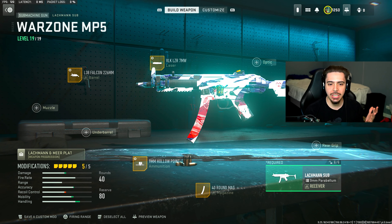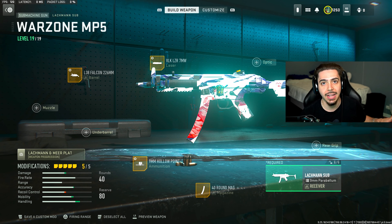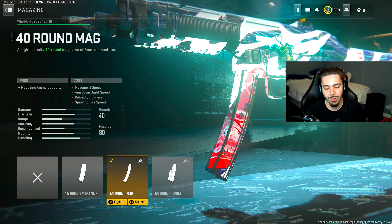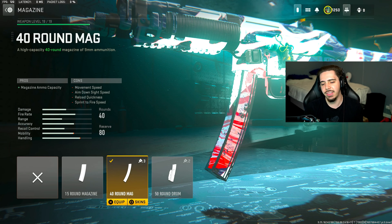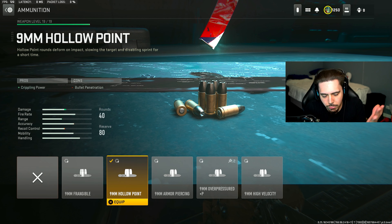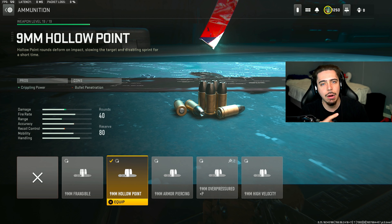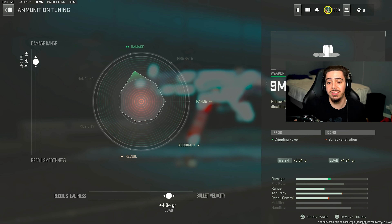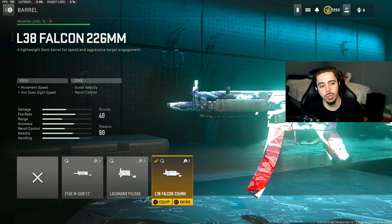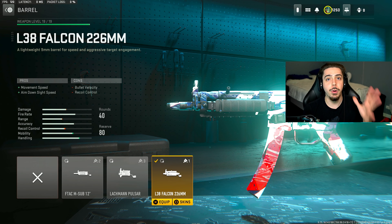For loadout number three, we have the Lockman Sub, which was recently nerfed — it's no longer the number one meta SMG but it's a very close contender. We'll cover the meta SMG after this. With this I run the 40-round mag; I think 50 is a little overkill, but if you miss shots feel free to use it. What makes it so good are the Hollow Point rounds — when you hit an enemy they can't sprint, they're slowed down, and the gunfight is over. You have to have these on. I tuned for damage range and bullet velocity to increase the damage on these rounds. I also have the Falcon barrel for movement speed and aim-on-sight speed, tuned for recoil steadiness and aim-on-sight speed.